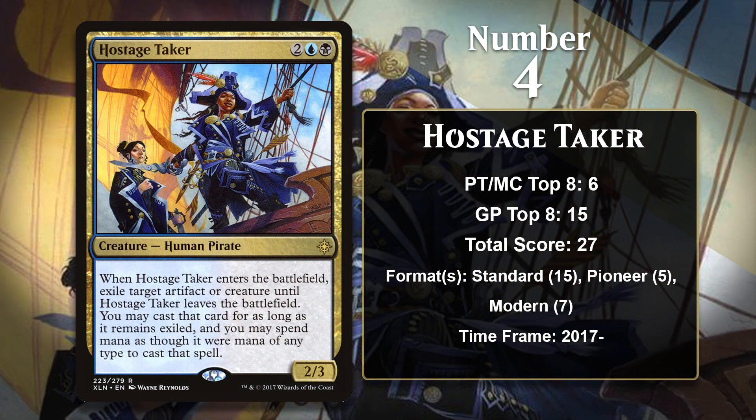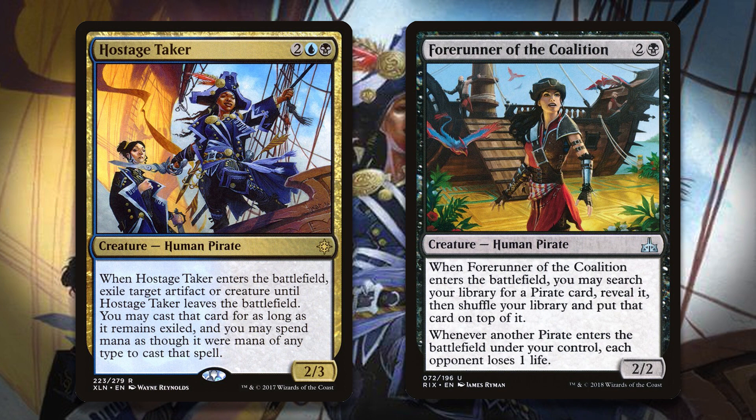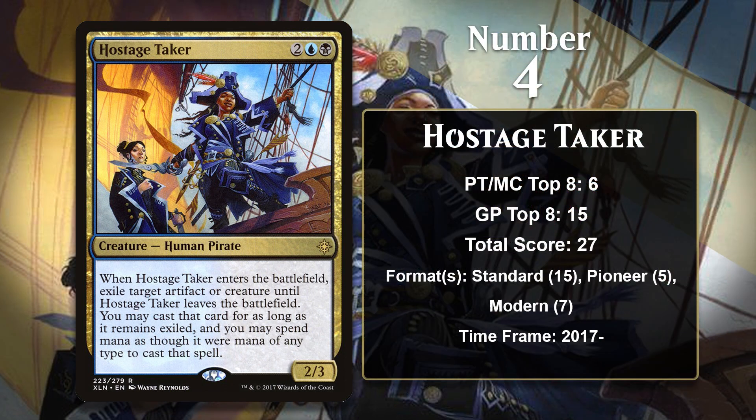At number 4, it is Hostage Taker. We just saw a pirate who can steal spells, and here we have a pirate who can steal creatures. It's actually tied with Dire Fleet Daredevil, but it has more Pro Tour Top 8s, so I gave it the edge. One thing to note about the Hostage Taker is that it received an errata immediately. As originally worded, it could exile itself repeatedly, and that created a pretty easy combo alongside Forerunner of the Coalition, who could also search up a Hostage Taker. The errata made it so the Hostage Taker can only target other creatures. You can still pull this off with two Hostage Takers, but that was enough to make that combo too weak for Standard. That said, Hostage Taker is still very strong — it comes down and kills a creature, and then you can play that creature later on in the game, resulting in a 2-for-1 in most scenarios. In Standard, it was played in Sultai Energy, Golgari Constrictor, Blue-Black Control, and Esper Midrange. It has also been played in Pioneer Niv-Mizzet and Delirium decks, and in Modern Human decks. Like the Daredevil, Hostage Taker is going to continue to put up points, and both are still seeing considerable play with tied total scores.